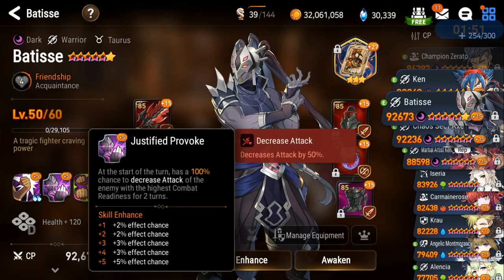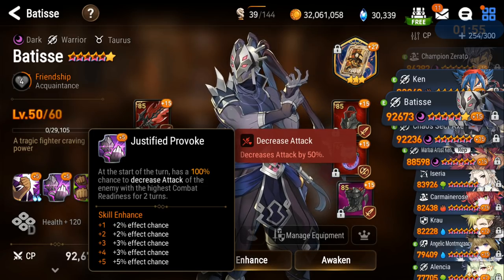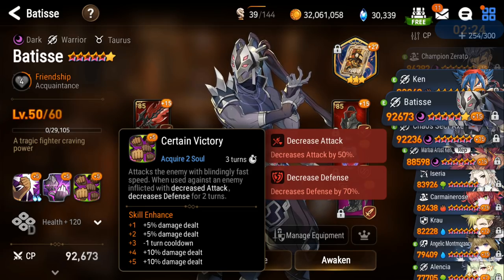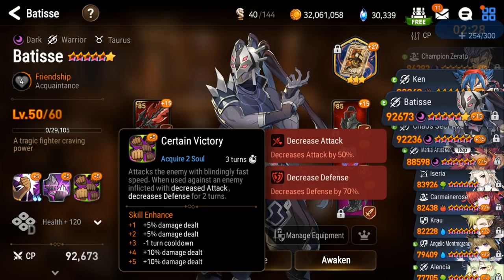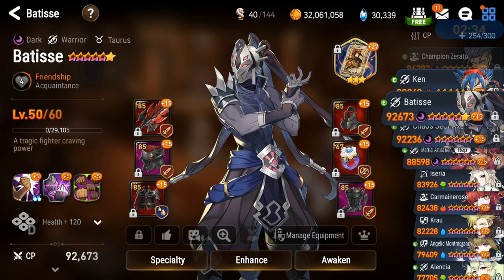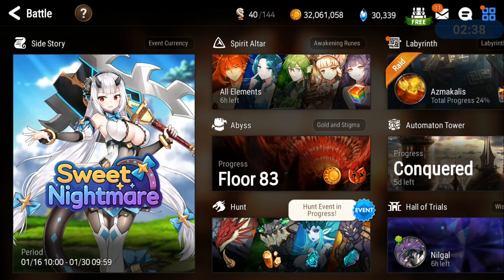It applies attack break against the enemy with the highest combat power for 2 turns — and it's happening every time he goes. His S2 attacks with blindingly fast speed, and when used against an enemy inflicted with decreased attack, it decreases defense for 2 turns on only a 3-turn cooldown. Attack break cuts attack by 50% and defense break cuts defense by 70%, roughly doubling damage output. So without further ado, let's go into Wyvern 11.